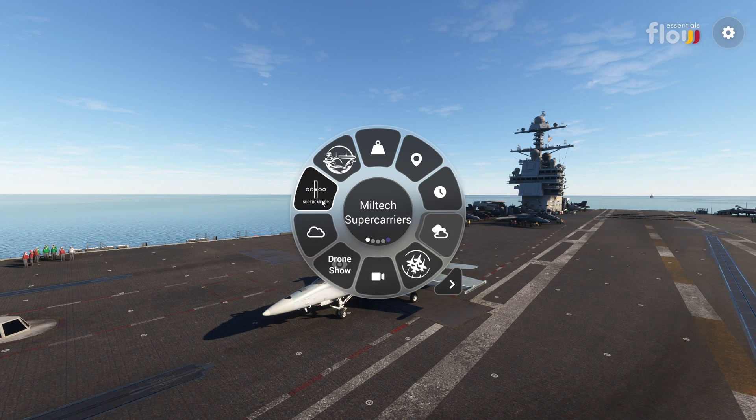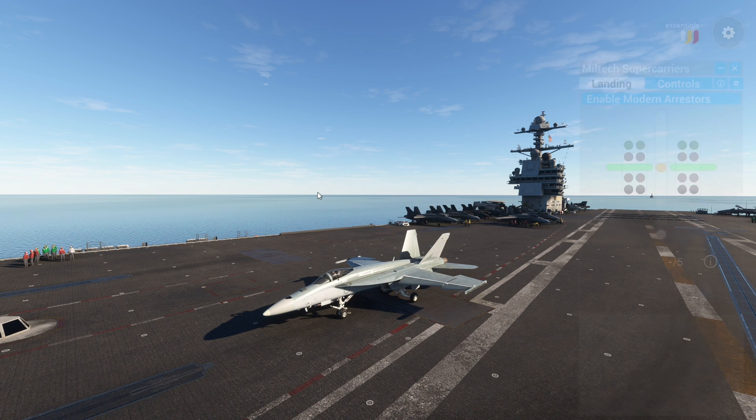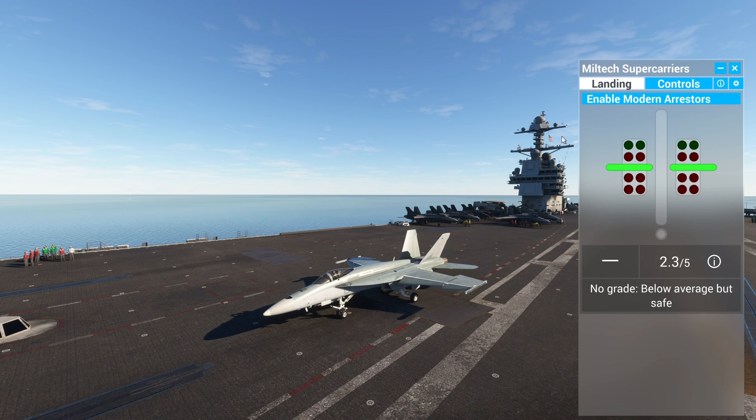I use Flow — look for this on your menu, it's called the Super Carriers. First thing we'll cover, we're going to go step by step: Enable Modern Arresters. This is if you have trouble landing. Any carrier outside of the continental U.S. has a hard time stopping the planes, so if you click Enable Modern Arresters, that's going to pretty much guarantee that you can stop basically any plane.